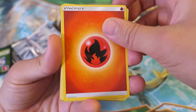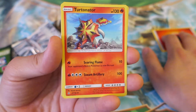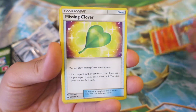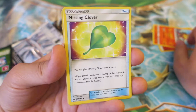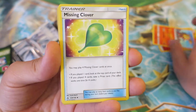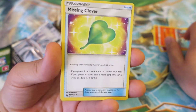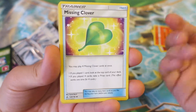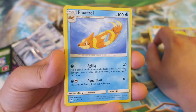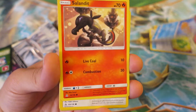We kick things off with a very cool-looking fire energy, and we follow things up with fire-type Pokémon Eternator. That's really, really awesome. We follow things up with such a weird card, Missing Clover. It's one of those cards that's never going to see any type of play — maybe it'll be the card that wins Regionals or something — but it's still a cool-looking card nevertheless. We follow things up with the water-type Pokémon Floatzel. That's a really, really cool water-type Pokémon right there.